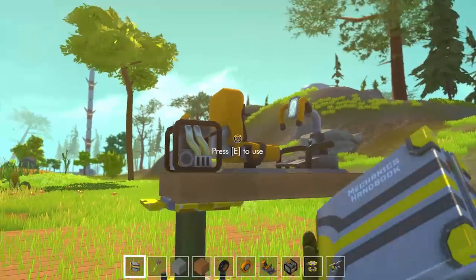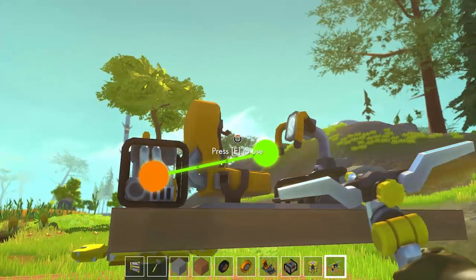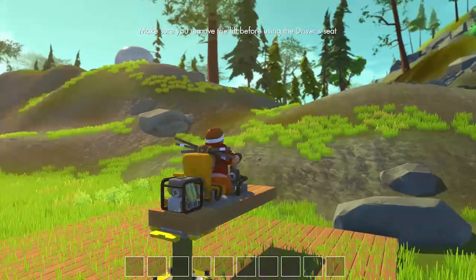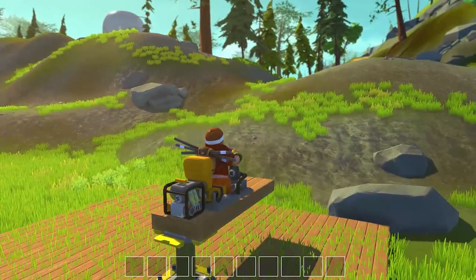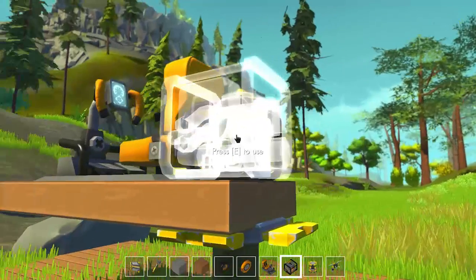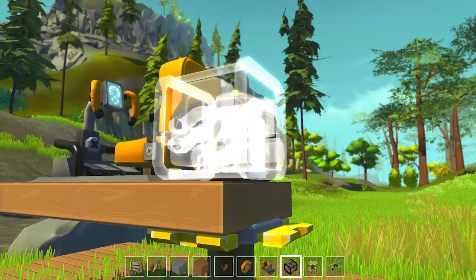And take that there. Now if I get in here — how do I get down? With the E. That's good. Press E to use. Okay, that's good. So if I take the engine and put the power about there. And close it.